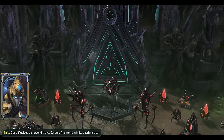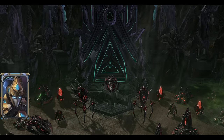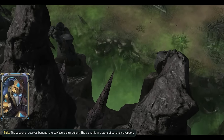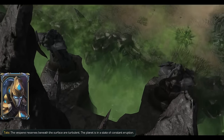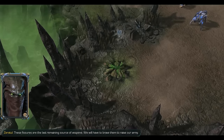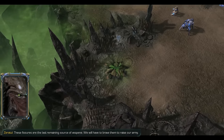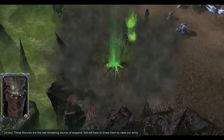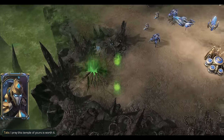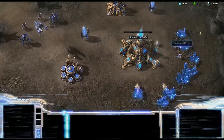Our difficulties do not end there, Zeratul. This world is in its death throes. The Vespene reserves beneath the surface are turbulent. The planet is in a state of constant eruption. These fissures are the last remaining source of Vespene. We will have to brave them to raise our army. I pray this Temple of yours is worth it. Ooh, Void Rays! Let's go Void Rays!